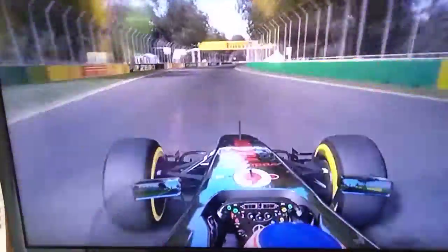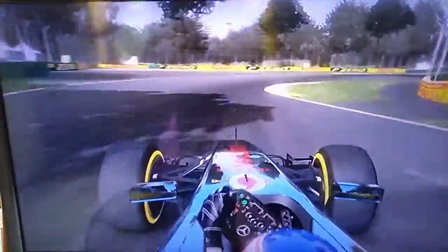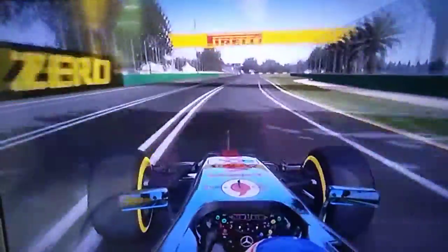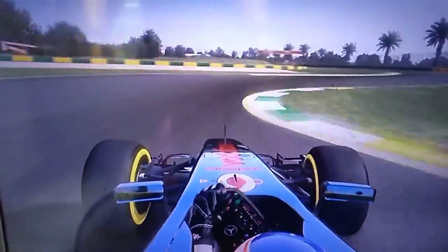Feed the car through the barriers at 160 miles an hour, braking in a straight line under the trees. The shadow of the trees makes it tough there. Don't take too much curb on the exit of turn six itself as it winds around towards turn nine. Brake at the hundred meter board, bump into this corner in second gear — don't let the back get away from you.